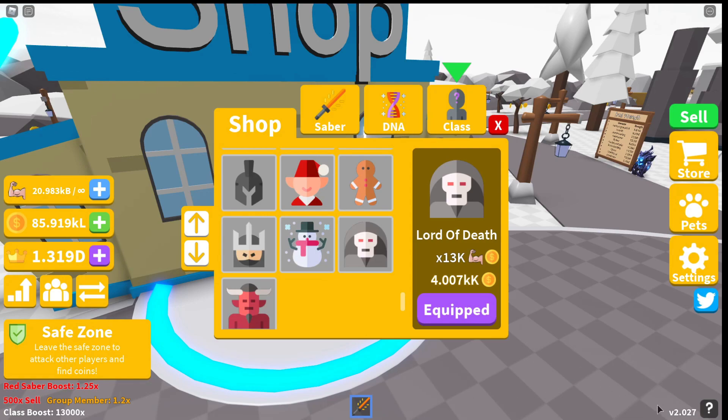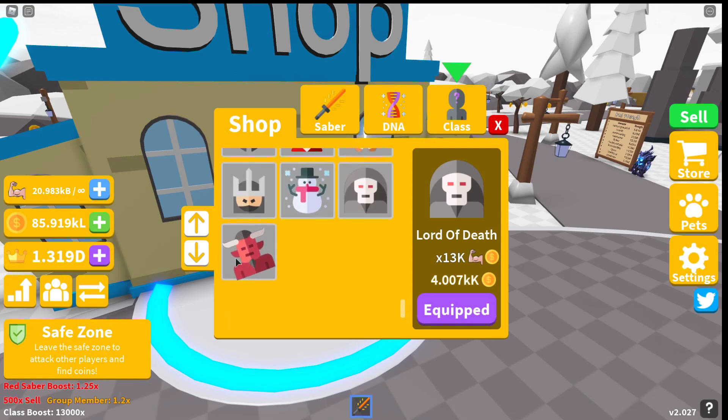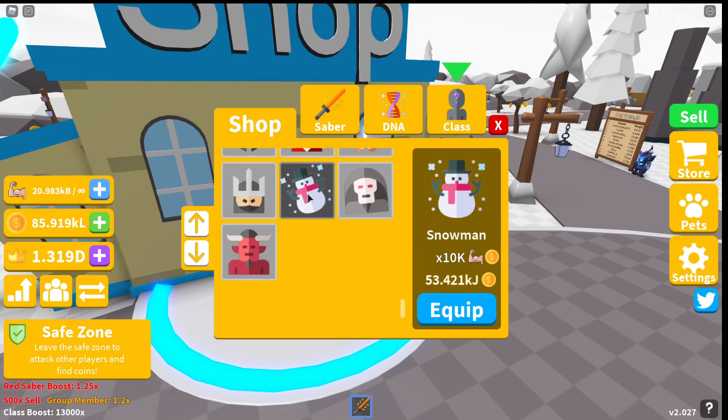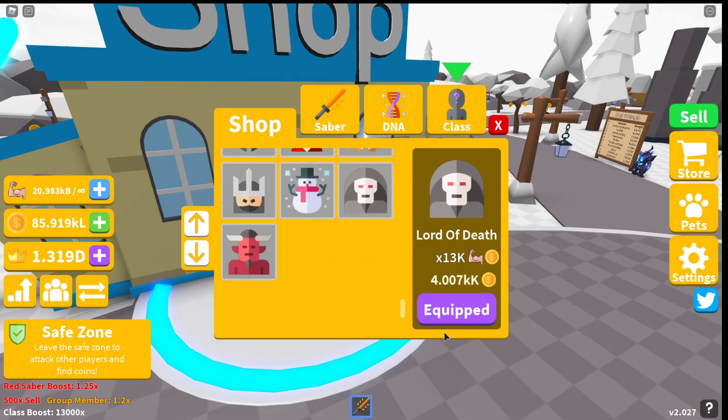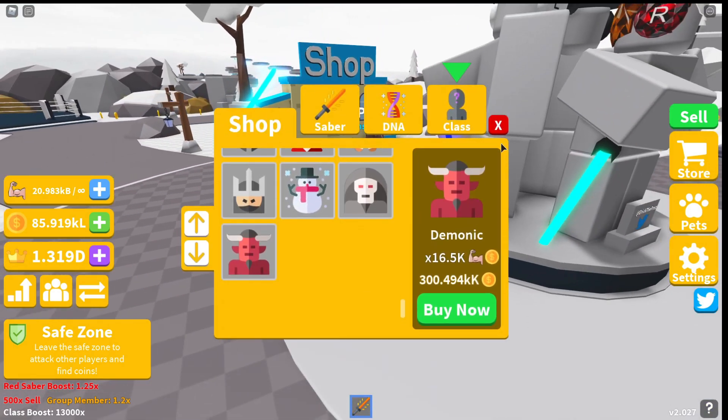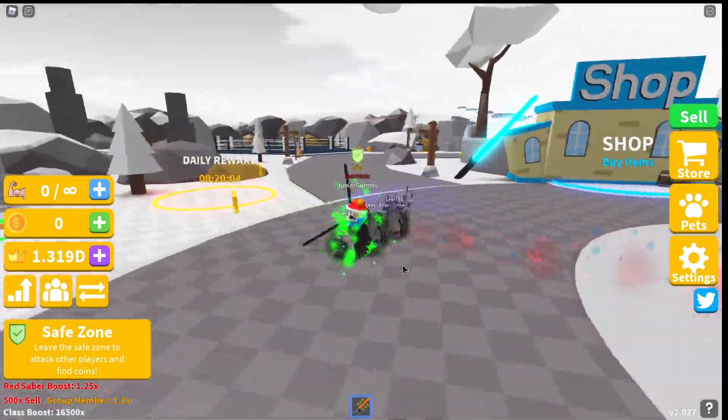When I joined, I actually already got the badge. Here it is: 300kk coins, 16,500 strength, and a coin boost. The class costs 3,500 — so it's 500 more than the last one. We're gonna get this class right now. There we go, we got the class, and now we're gonna get the sabers.